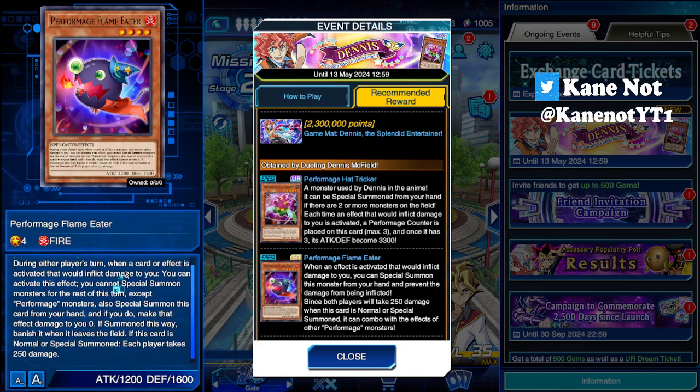Performage Flame Eater: during either player's turn, when a monster or card effect is activated that deals effect damage to you, you can activate this effect — you cannot special summon monsters for the rest of the turn except Performage monsters, but you can special summon this card from your hand. If you do, make that effect damage 0. If summoned this way, banish it when it leaves the field, and this card cannot be normal or special summoned otherwise. Each player takes 250 burn damage on the dart. So from the get-go you get the gist of how the main deck Performage monsters work: effect damage triggers their effects, and the boss monster Trapeze Magician keeps your attack points high so you never take damage.